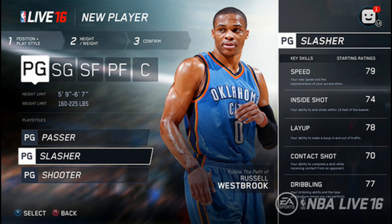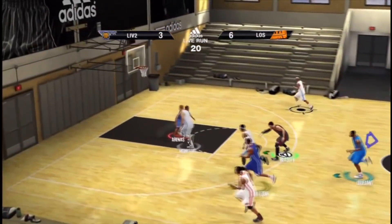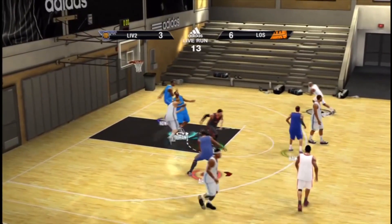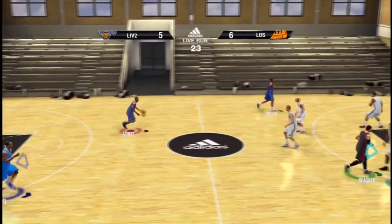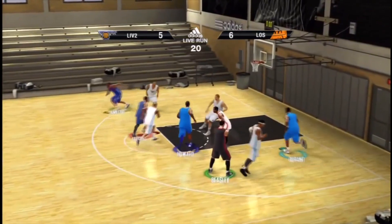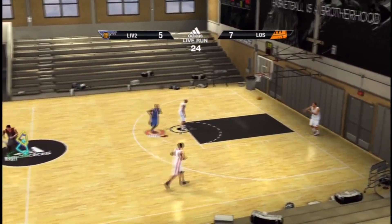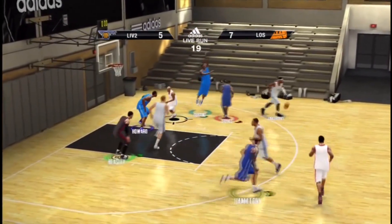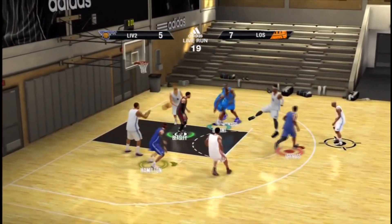It's going to be real live position height, physicality, and abilities — so you have to know the abilities of each position. Do you want to be a fast, agile guard or a strong power forward? You choose the position that best fits your play style. Then you'll choose a play style, which determines what your key skills are off the bat. While your position is locked, your play style can be changed based on the skills you invest in. Make sure you pay attention to your height and weight, as they will determine your physical abilities and limitations.